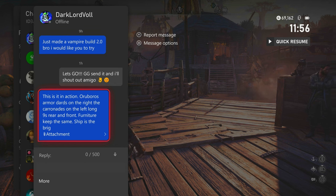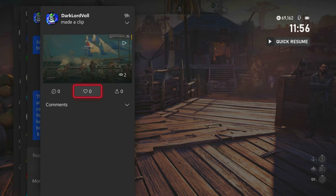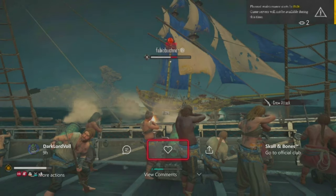Here it is in action: the Ouroboros armor, the Dards on the right, the Karens on the left, Long Nines on the rear and front, furniture stays the same. The ship is the Brig. Let's view this clip and see what it's about.